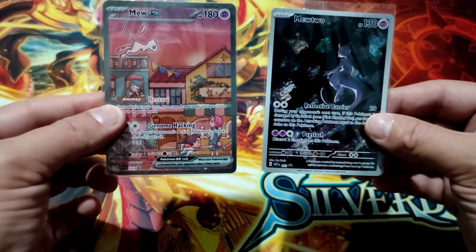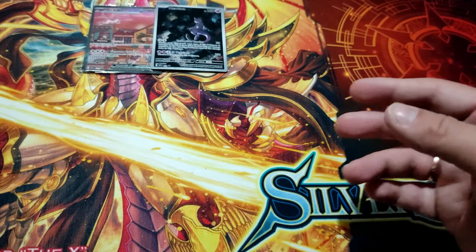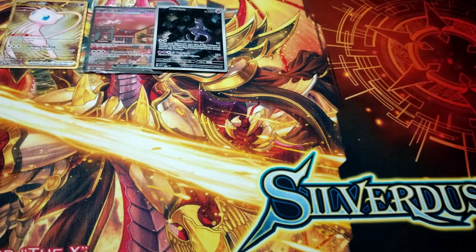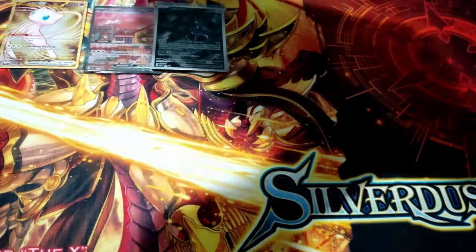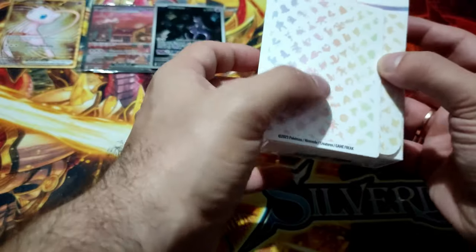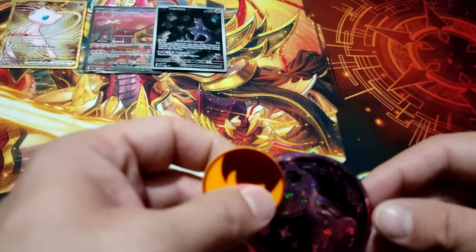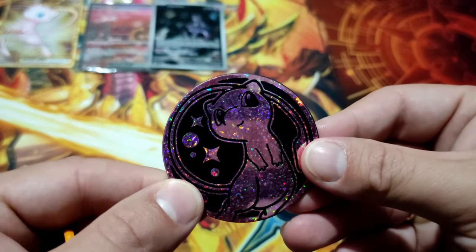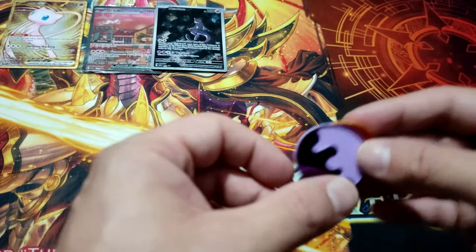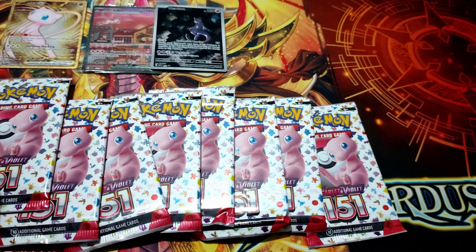We've got the two beautiful promos — the new Mew and Mew too, which is gorgeous. The metallic card of Mew EX, it's awesome. The playmat with Mew — let's put that aside. A deck box and a separator for your deck. Dice in a pink color, they look amazing. The beautiful coin of Mew, plus burning and poison counters. And of course, the 16 booster packs. Let's go!